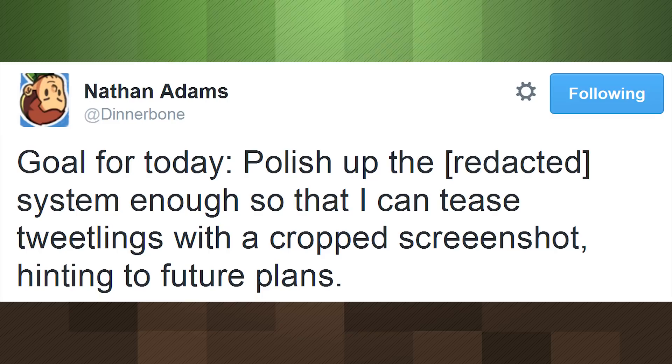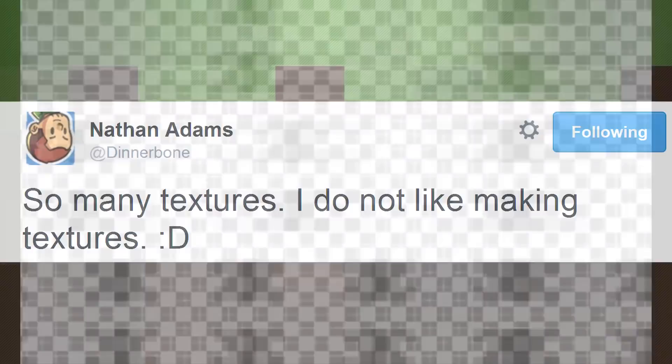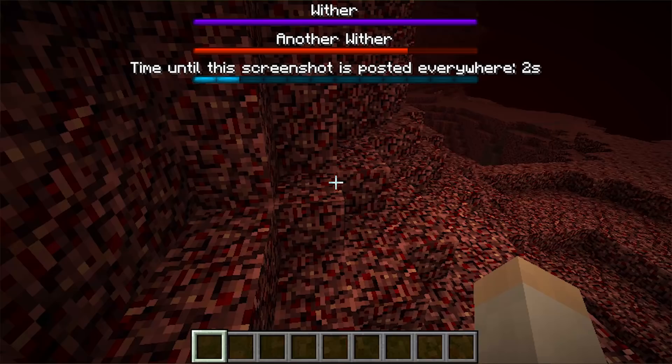He also complained about texture making before showing off a cryptic image which seems to be the textures for a new progress bar feature. Claiming that the screenshot might not seem important at first, we can glean quite a few details out of it, including separate health bars visible for multiple bosses at once, as well as that progress bar, which could be used for any manner of additions to the game.